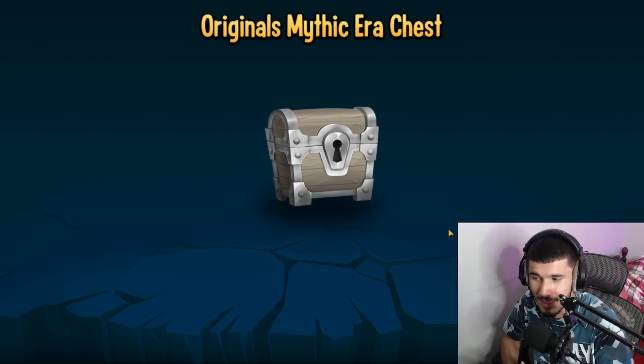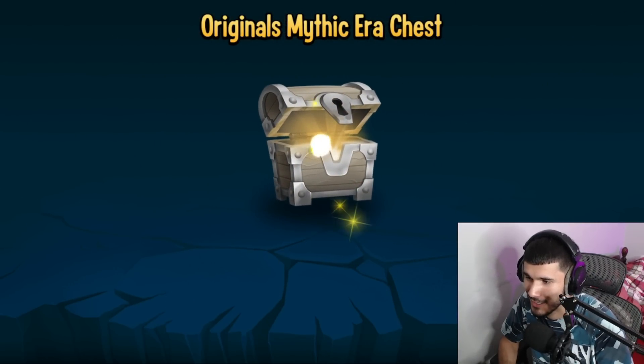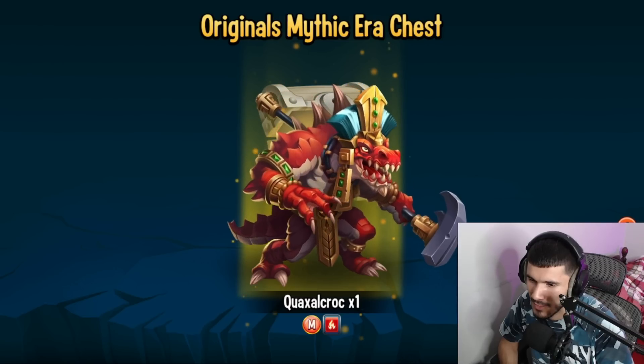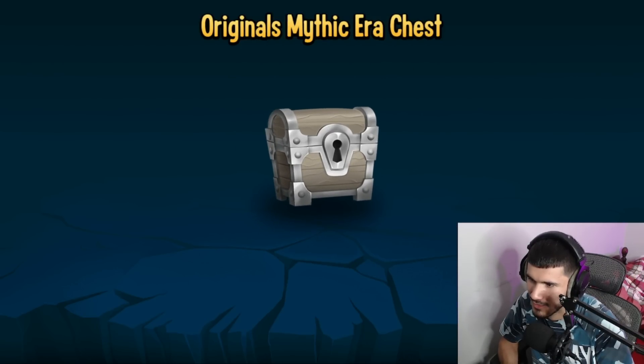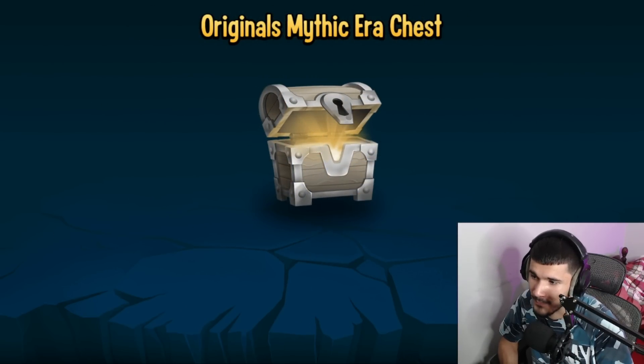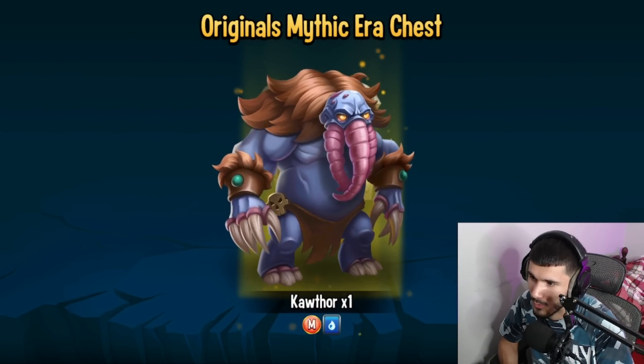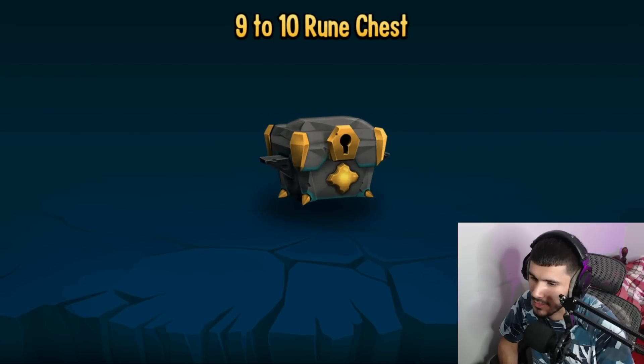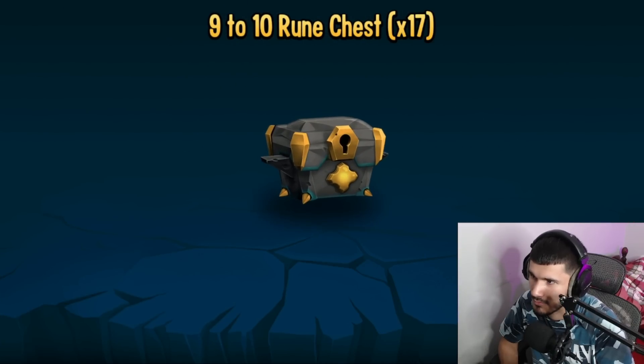Original mythic era chest — what are we gonna get? Quexel Croc! The second one's probably going to be like... oh, Cough — I wasn't expecting that. We've got a blossom monster chest and we've also got these — wait, let's get rid of the runes first.